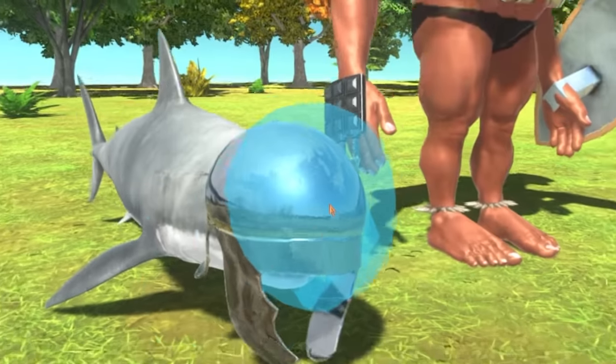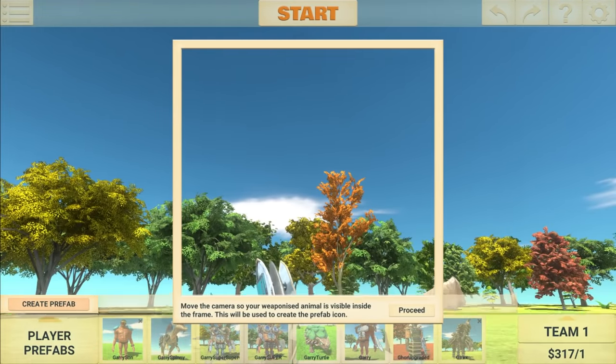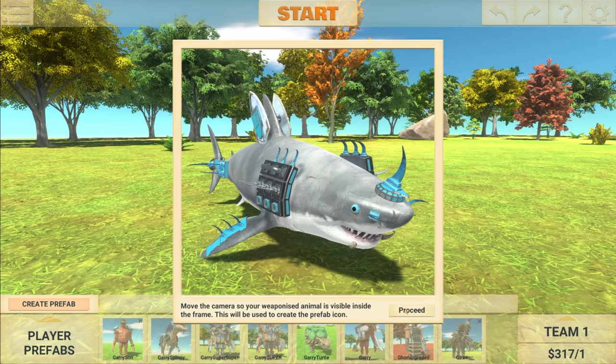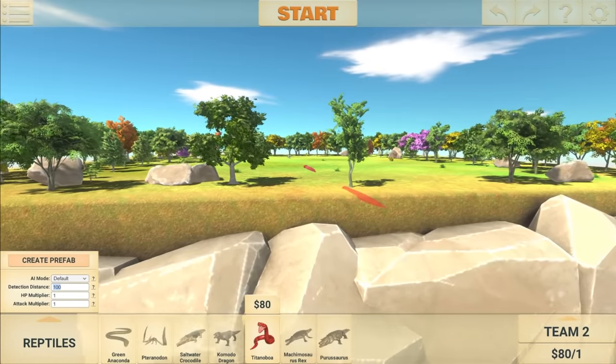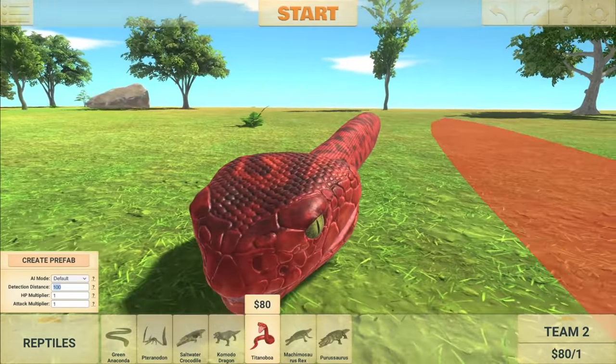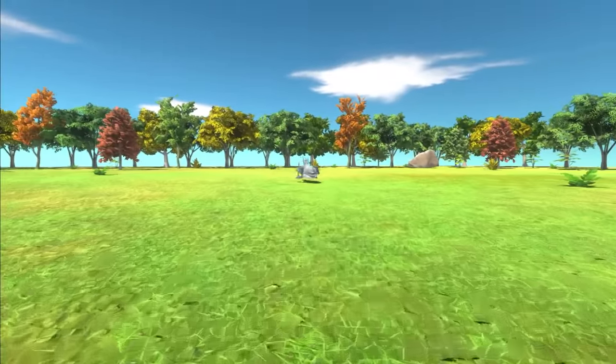Do we give this guy a helmet? No, that doesn't work. Some time has passed, and now I present to you Bubbles. Welcome to the family, Bubbles. So before we see Bubbles in action against Barry's team, I thought we would make him fight a Titanoboa here. Okay, here we go. Let's see him in action.